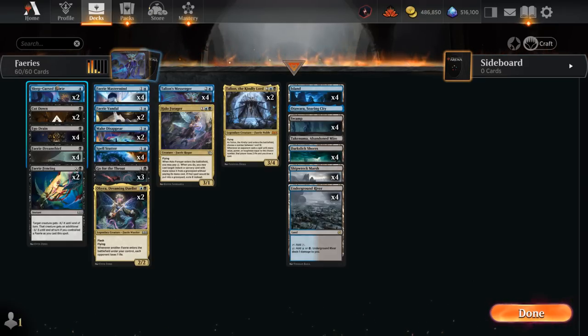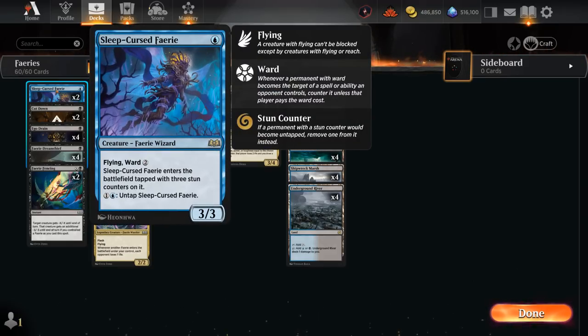At one mana we've got a couple of one-mana fairies with Sleep-Cursed Fairy, a 3/3 with Flying and Ward 2, entering the battlefield tapped with three stun counters on it, so it's going to take a while before we can attack and block. We also have the option of paying one and a blue to untap it, giving us a mana sink. If we're keeping up counterspells and the opponent doesn't play into them, we can remove a stun counter, and once it has no stun counters it also gets pseudo-vigilance.